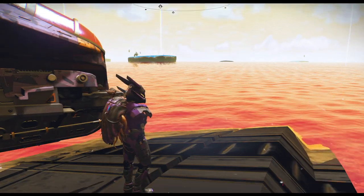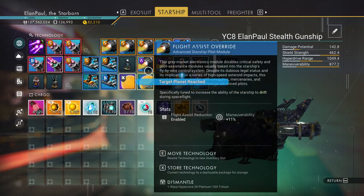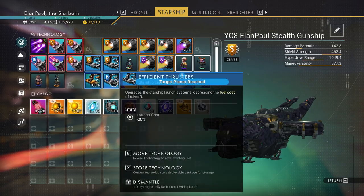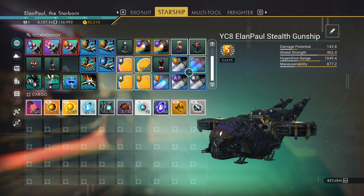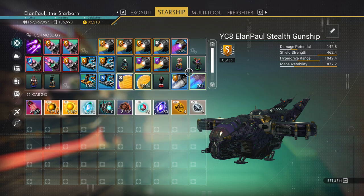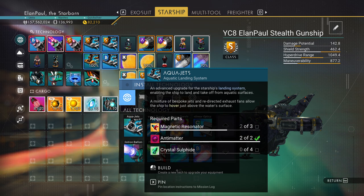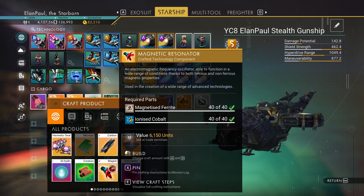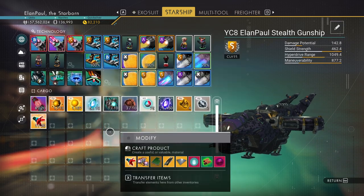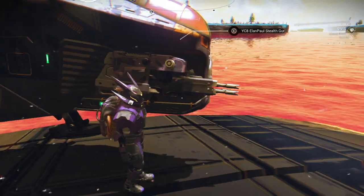If you land on water you need a special item called the aqua jets, which is on our landing gear. I don't have it installed yet. The aqua jets requires magnetic resonators, antimatter, and crystal sulfides. We have three of the components, but I'll need the crystal sulfides — I think I'll need four. So I'll grab those since we're going to be underwater anyway.